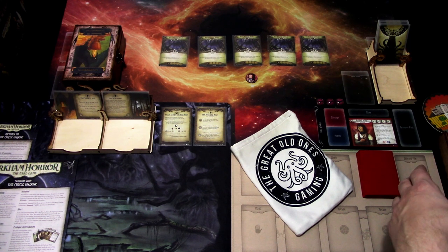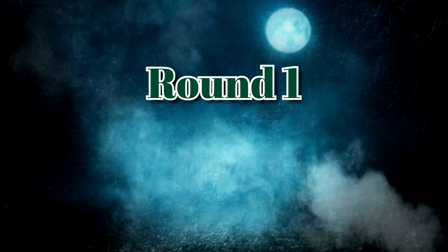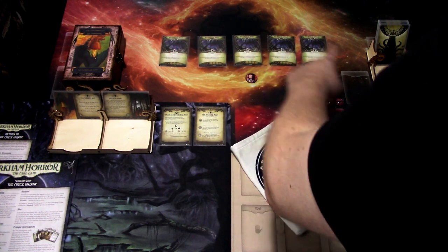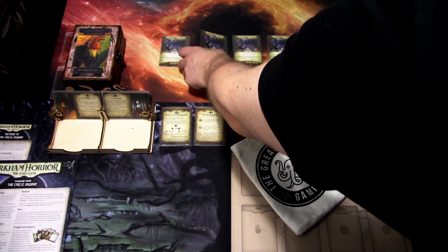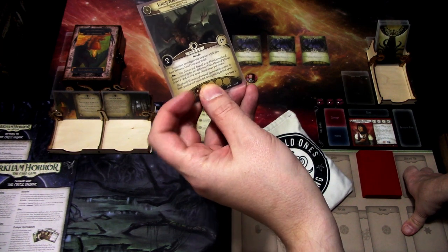I think that is mostly everything we need to talk about before we start. Before I draw anything, I'll choose the location we start from. I haven't looked at these cards, so I'll just pick one at random. We start from the Witch Hunt in the Woods — the Lonely Tree location. It's a two-shroud location with one clue. You cannot investigate this location while you have between three and five cards in hand.